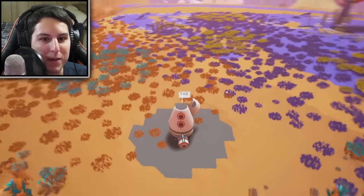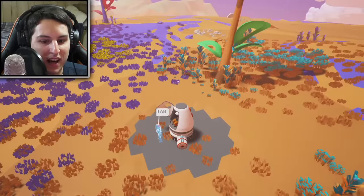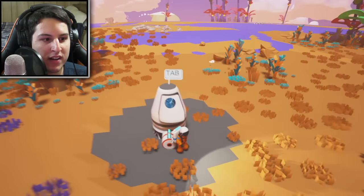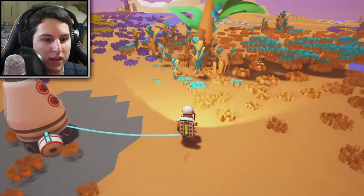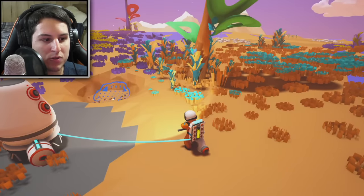I would say maybe it's similar to No Man's Sky, but I think that's giving No Man's Sky too much credit. Thankfully we got a pretty alright spawn — not terrible. There's some basic compound over here that we can collect. Let me go over the basics real quick. We have this terrain tool; we can use this to shape the actual terrain, which is pretty neat. Right now that's really all we have access to.